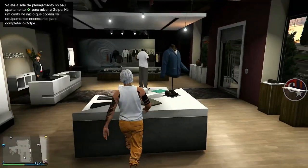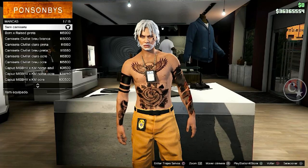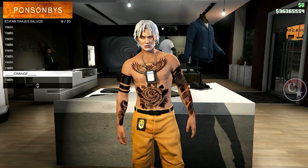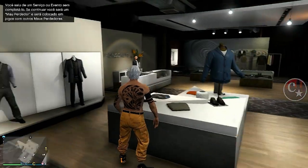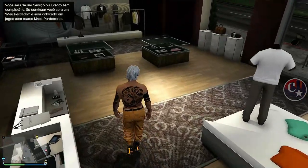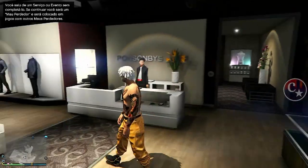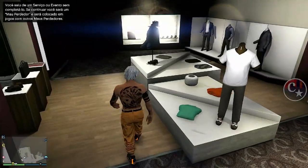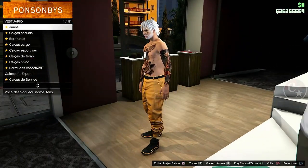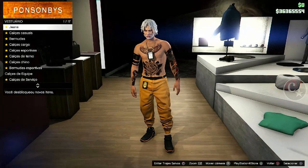Olha só — vá até uma loja de roupas ou até mesmo seu apartamento. Aqui eu vou deixar sem camisa. E tá aí, pronto. Salve aonde você quiser. Vou salvar em cima deste mesmo. E tá aí, galera — simples, fácil, solo. Mas tem esses detalhes, tome cuidado, porque é o método Criador. É a única maneira de estar obtendo o crachá com distintivo neste momento no GTA em 2023.